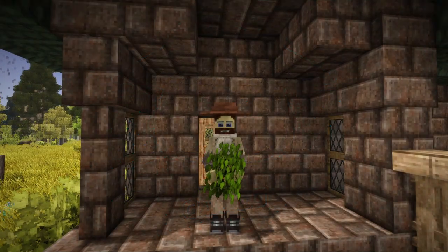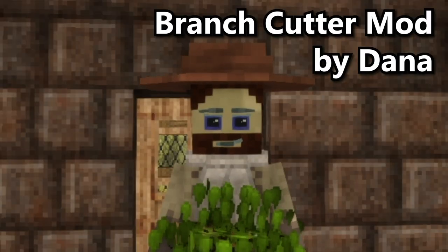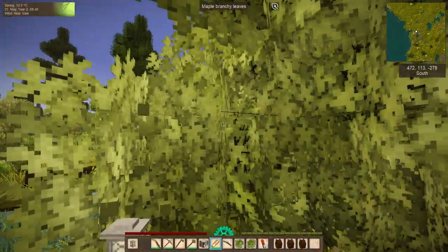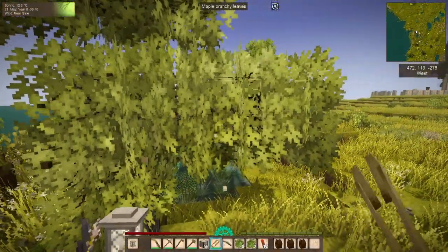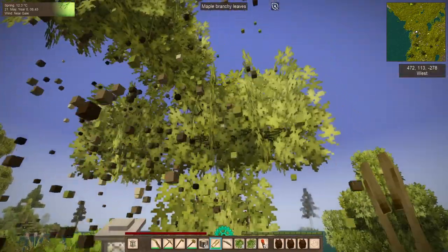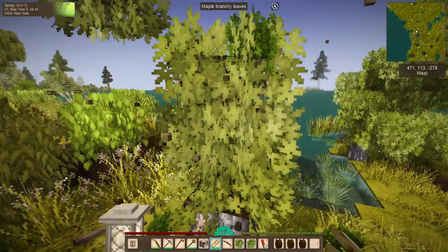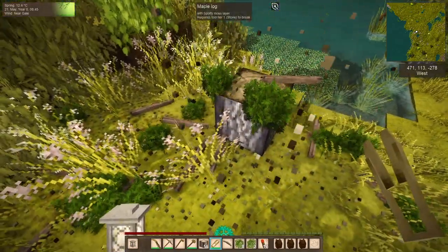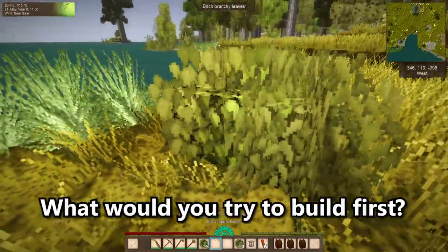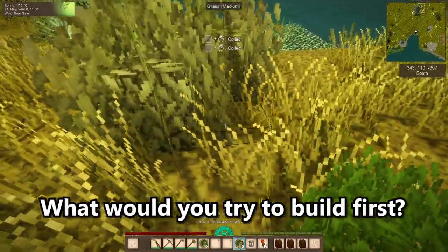Hey everybody, this is Sheeno. Today we're taking a closer look at the Branch Cutter mod by Dana. This mod allows you to make leaf blocks drop as a normal placeable block, in the same way shears give you leaf blocks in Minecraft. Having leaf blocks could open up a whole new world of possibilities for your builds — hedgerows, a garden maze, a custom tree. What would you try to build first? Let me know in the comments below.